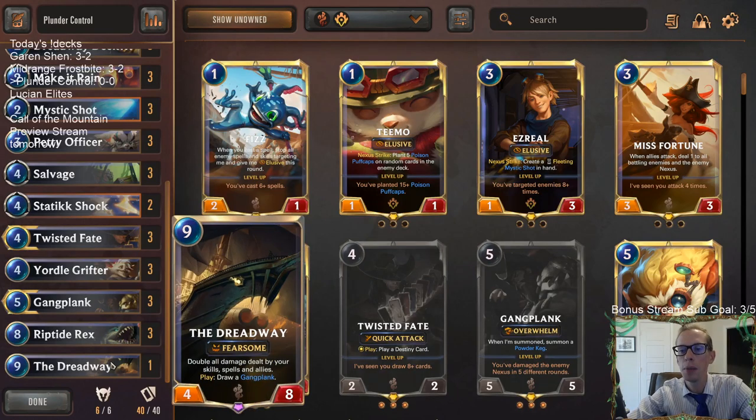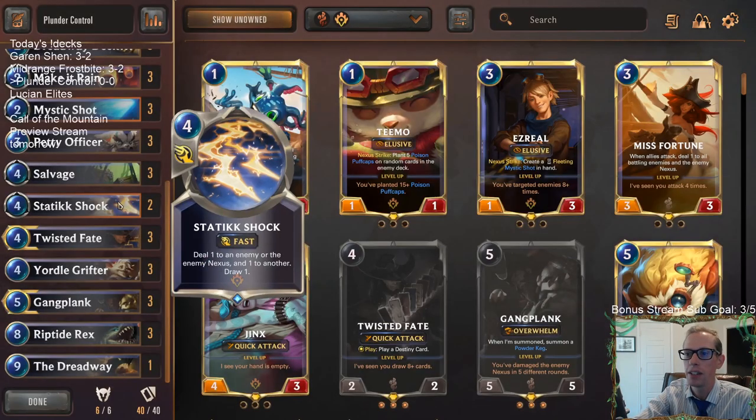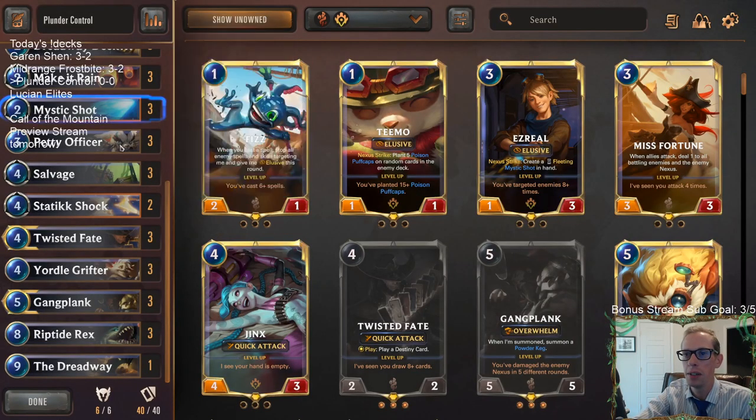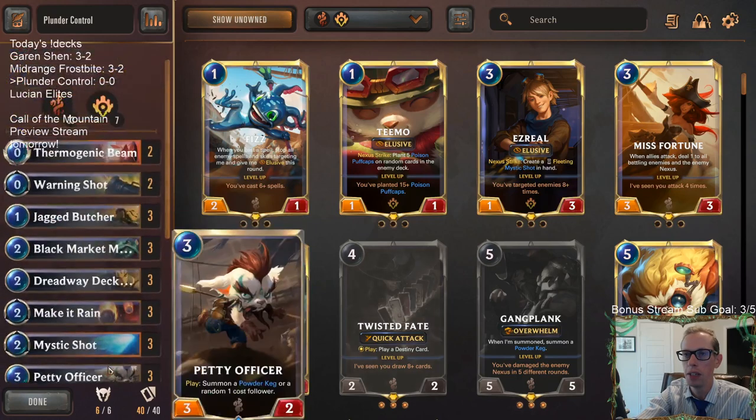We're changing one thing up — adding a Dreadway in here to help give us a little more top end besides just the Riptide Rexes. This card is incredible and can draw a Gangplank for us, then double all damage dealt by our skills, spells, and allies. So now Static Shock and Mystic Shock will be doubled. Even Riptide Rex will do four damage to each target with the cannon barrages while Dreadway is in play.